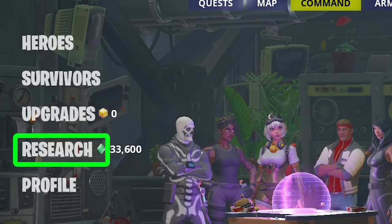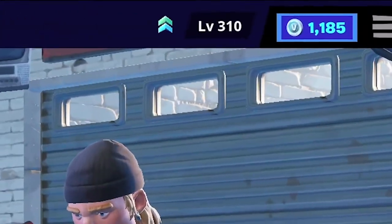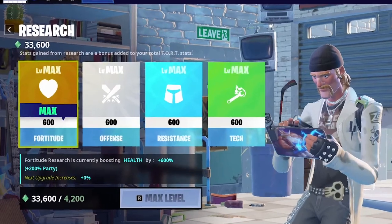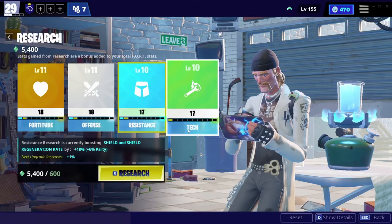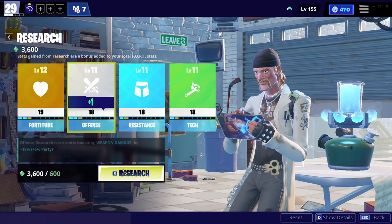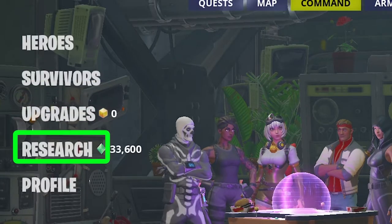Before going to upgrades, let's talk about Research. Research points will automatically generate every hour even if you are not in the game. You can generate more research points per hour if your account level is higher, which increases simply by playing missions. There are four sections that give different buffs using research points — you should give only one research point to each one at a time and bring them up equally, not maxing out one and leaving the others.